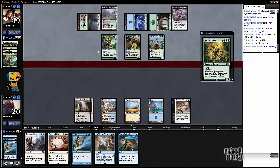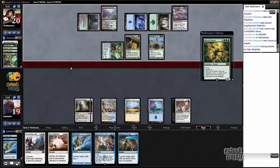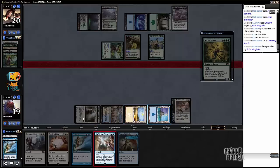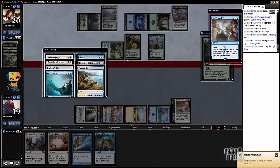I will let that resolve - and that's a Hornet Queen. I don't mind too much that he draws the Hornet Queen, but we'll cast a Dig Through Time here first and see where we're at before we decide whether or not we want to wrath this coming turn. Banishing Light on the Whip of Erebos seems pretty good. I don't think Elspeth is necessary just yet. It's possible I want something like Banishing Light plus a card draw spell, because Banishing Light on the Whip does seem pretty strong.